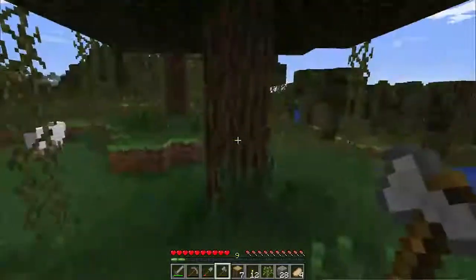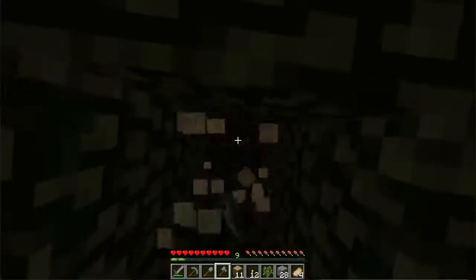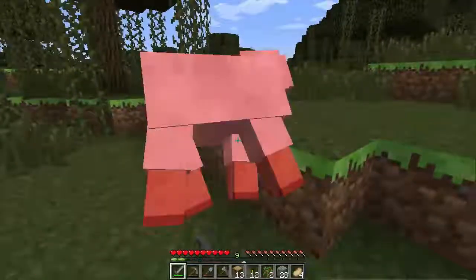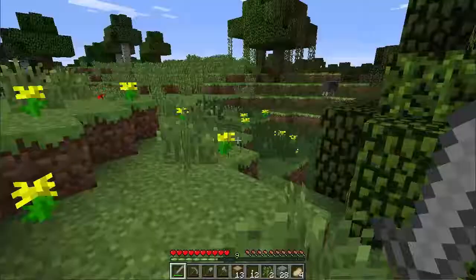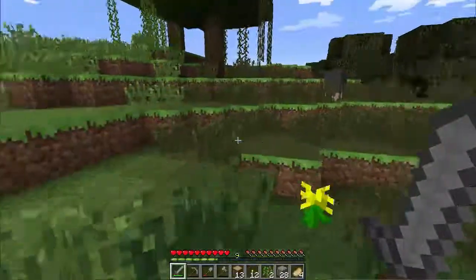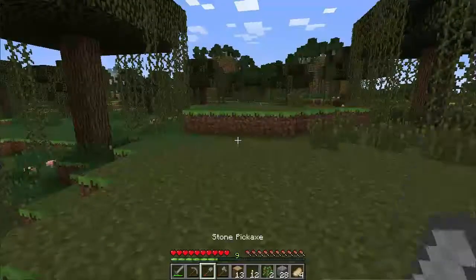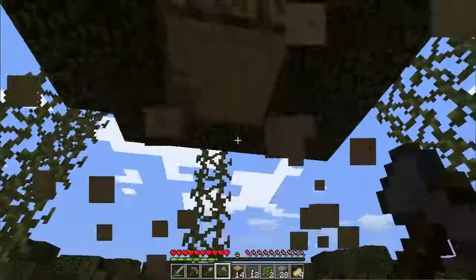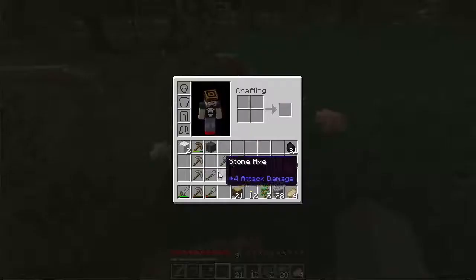First thing is first - I need some wood for making sticks. I also need some food because I'm down to four pork chops and that's not going to last nearly long enough. Still got my horses - they're still okay. I think I saw the pigs out here somewhere so I'm going towards them. I just need to get a few pieces of wood here. I should actually get some of these sheep because I may want to make a bed underground.